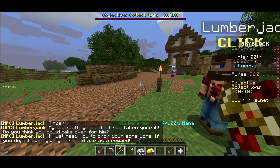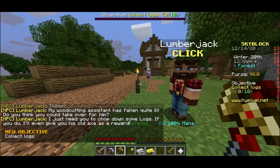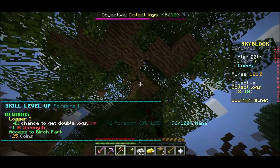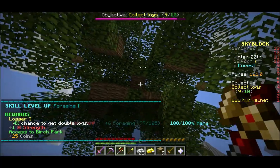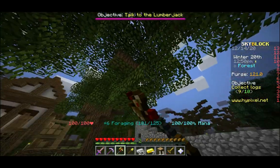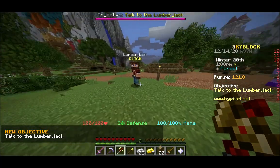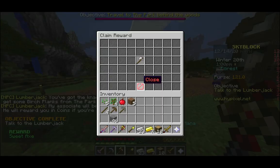The Lumberjack says his woodcutting assistant has fallen ill and asks me to chop down some logs, offering his old axe as a reward. I have a gold axe which is better than what he'll give me, but I'll still do this. I leveled up forging — a 4% chance to get double logs as well as one extra strength. That's very good. I've got some logs, let's talk to him again. He gives me the axe that drops apples from logs sometimes, which is not where apples come from, but okay.